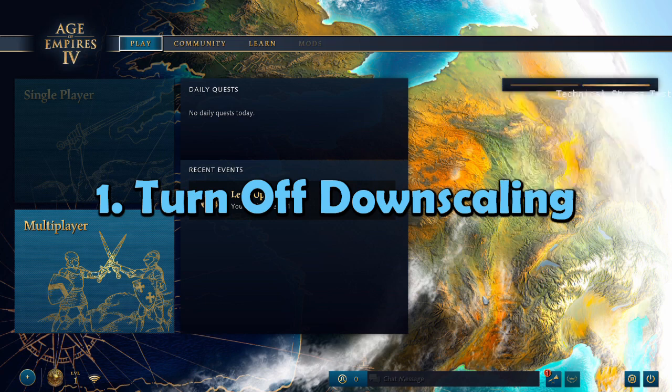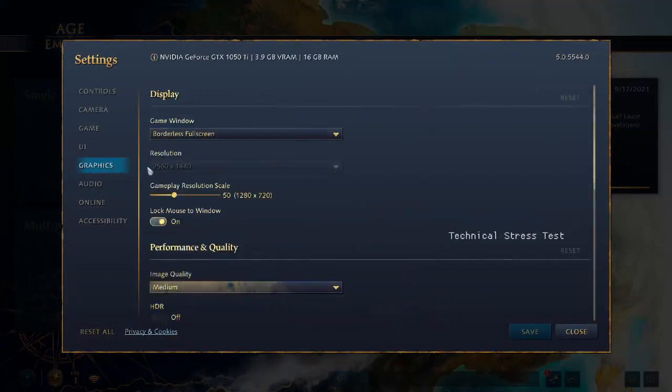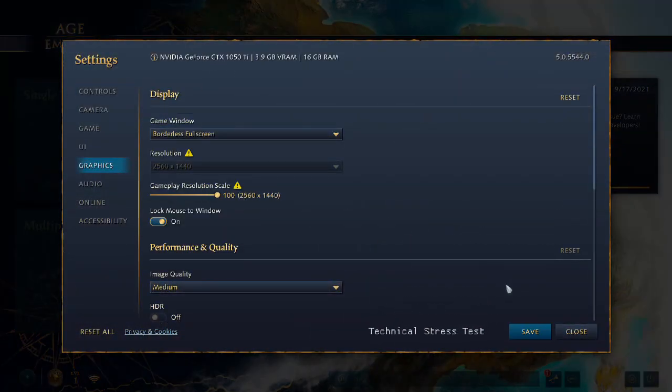The absolute first thing you should do before you even start your first match is go into the settings and turn off downscaling. The default settings will make your graphics blur no matter what specs you have on your computer.